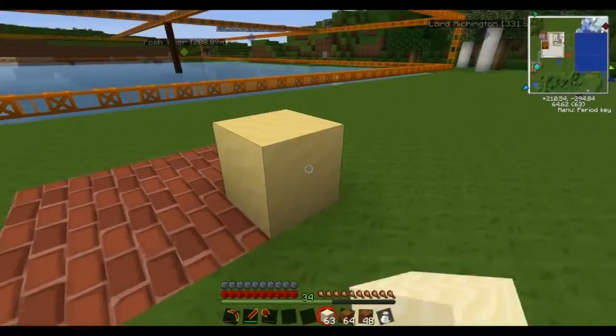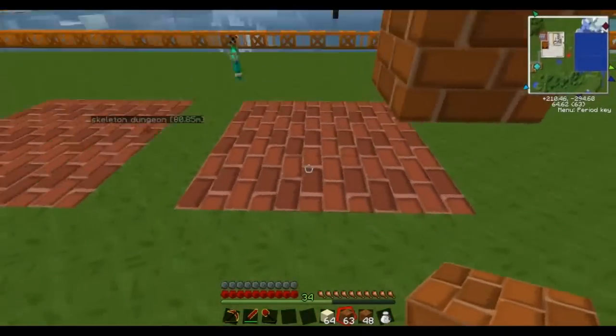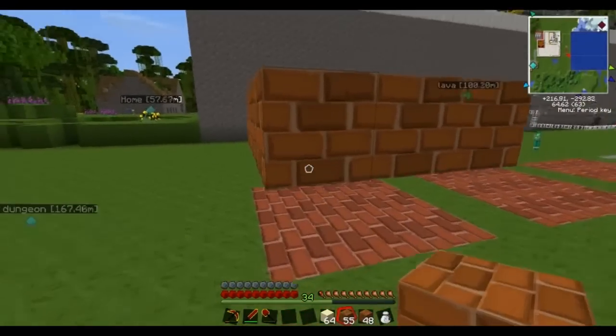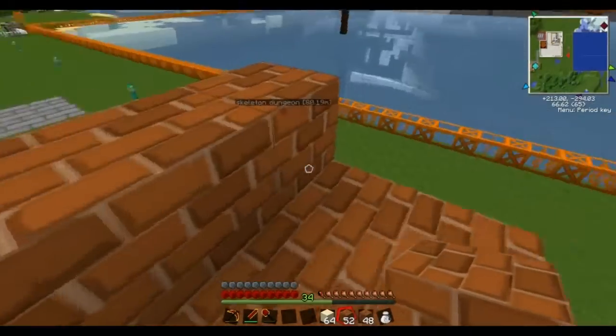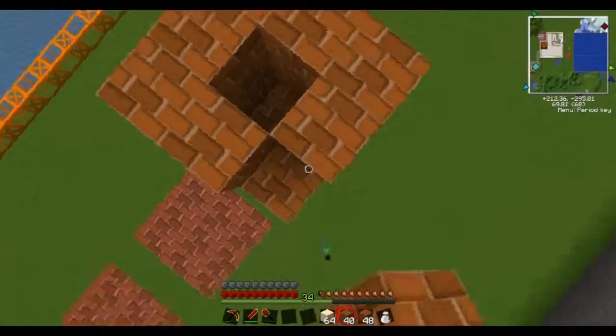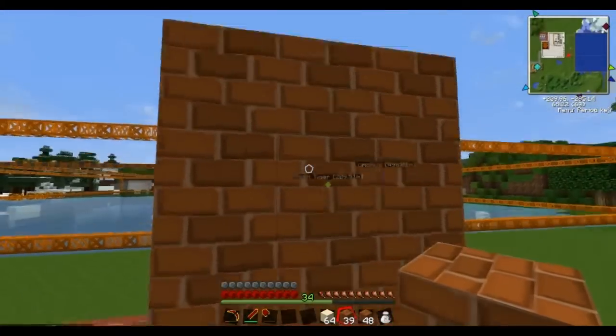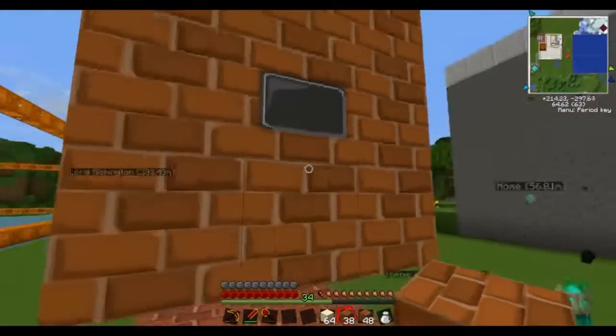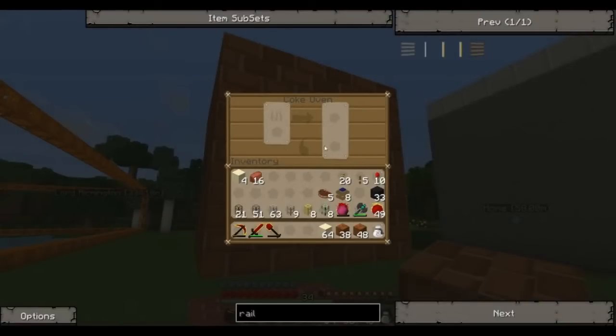Now I want to build these up one level, because I need to be able to take things out of the bottom. You have to build this particular pattern. And when I right-click, you can see the interface here. So we put either coal or wood in here, and this will make either coke coal or charcoal, and creosote oil as a by-product.